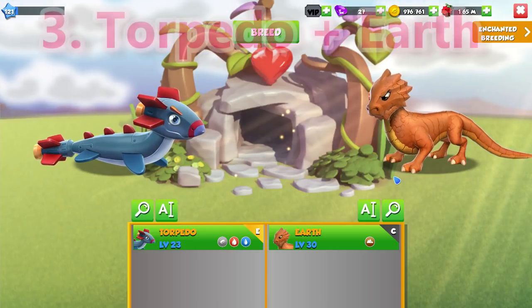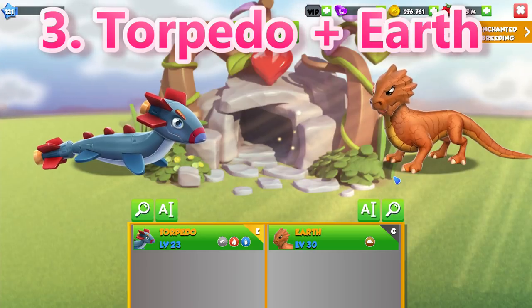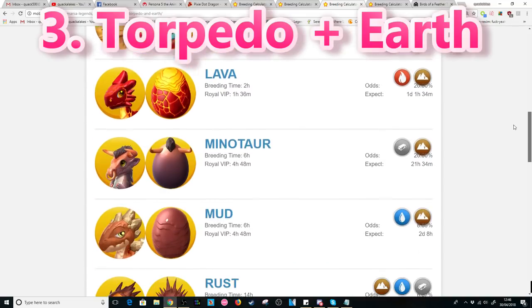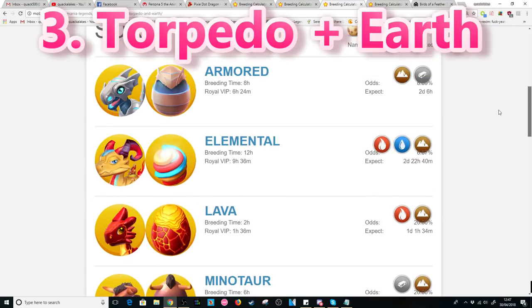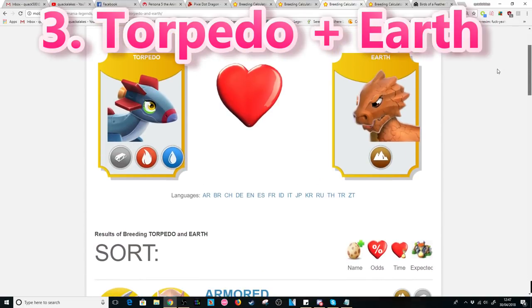The third best combination is the Torpedo plus Earth Dragons. You get the Torpedo for reaching Diamond in the arena, so as long as you're up to that point you'll have it guaranteed. With this combination there are eight possible outcomes, so your chances are much lower — sitting at around 1.8% to breed the Pixie Dot — but most of the breeding times are still pretty low.